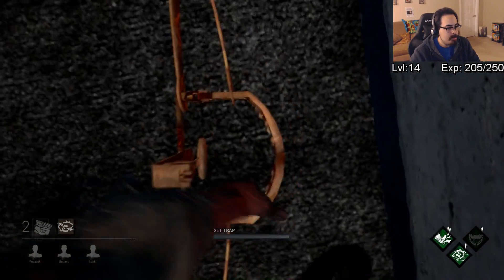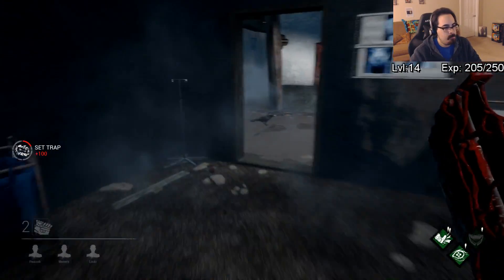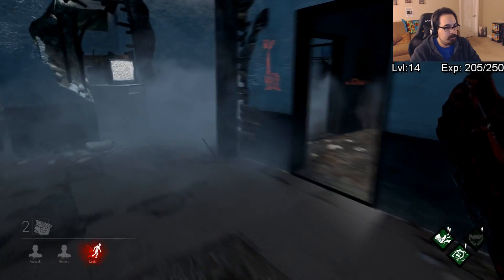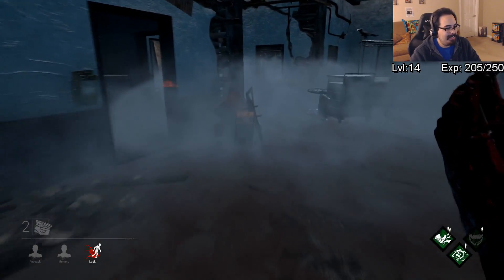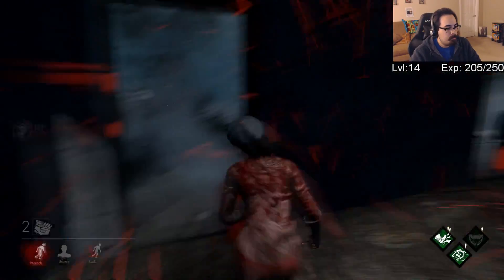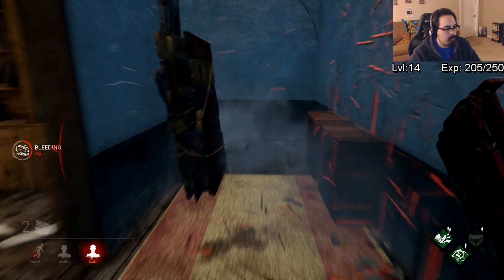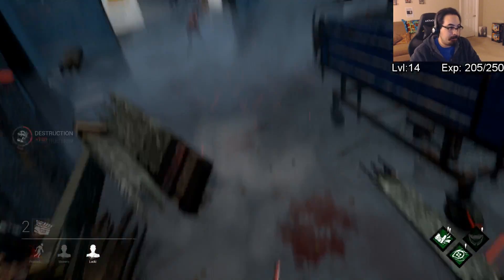There we go — reset. Nothing better than a trap you think is disarmed: you go through the window and it was re-armed. Got somebody far distance too — that's not good, that won't do me any favors. I think that was the one in the tall grass. I mean, were you trying to distract me? It kind of worked. Sweetheart, we're going to have to talk about this — I'm going to break it. I got Brutal Strength too, so it's going to happen.